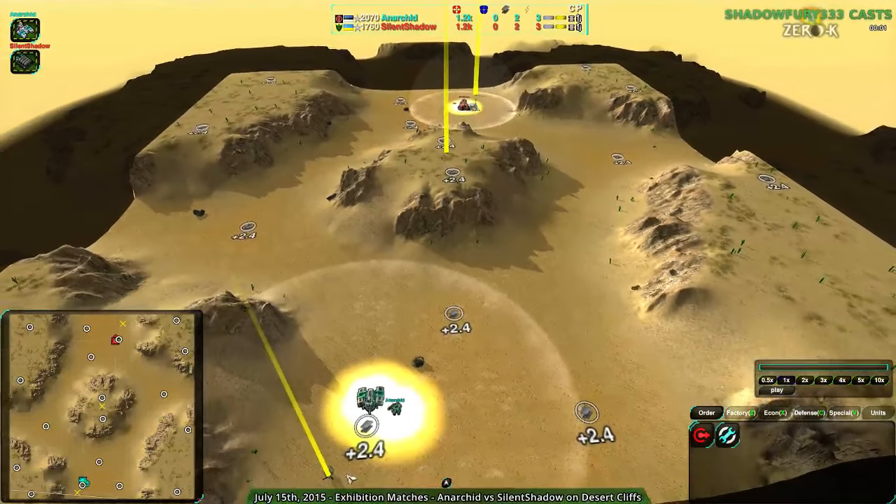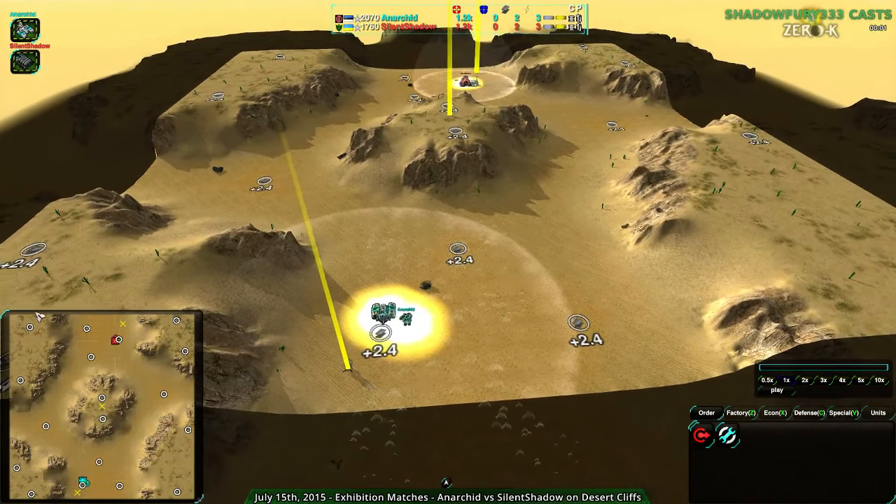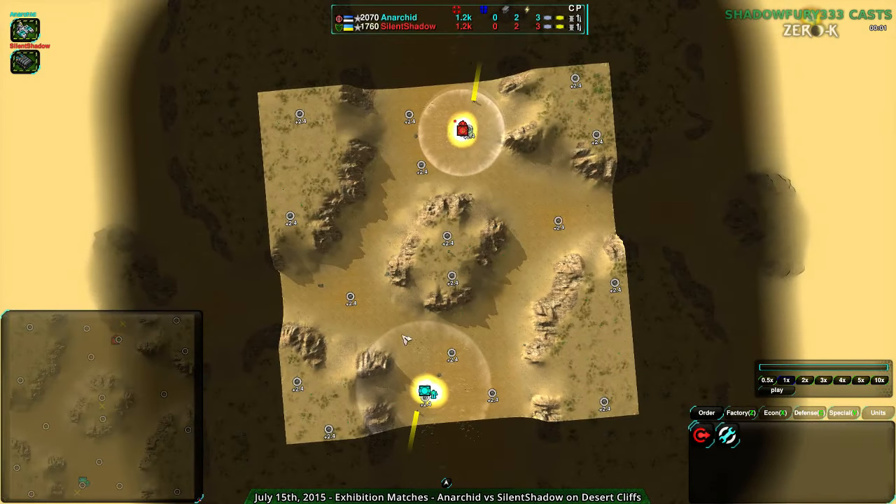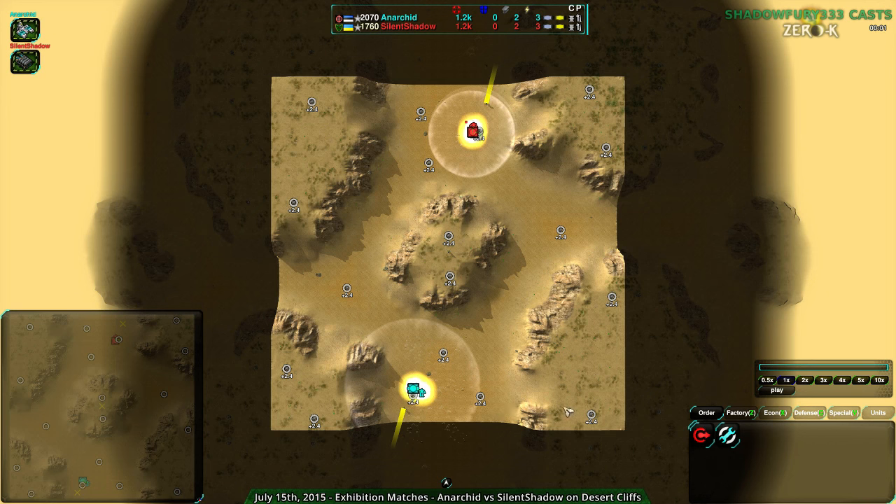Desert Cliffs is a map which is, as you can see, rather small. It is not a map that has a lot of resources. Both sides get about 8 metal extractors each, but at plus 2 and 5 rather than plus 2, so the overall effect is kind of like having about 10 to 12 metal extractors on most maps, which is a relatively healthy amount.